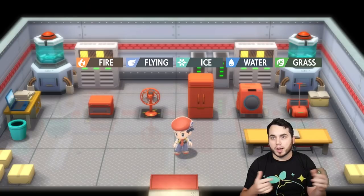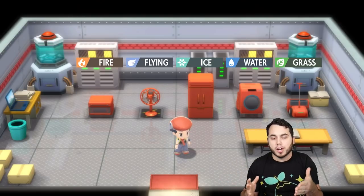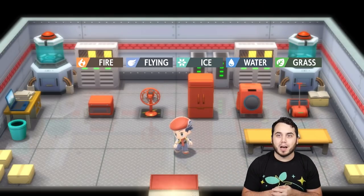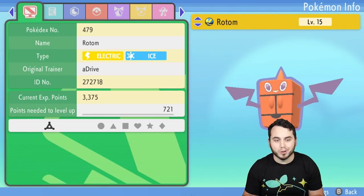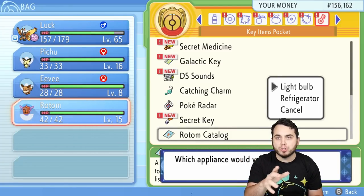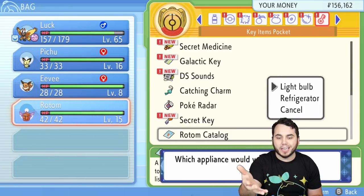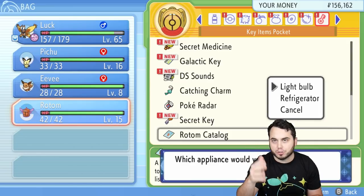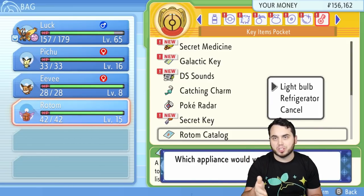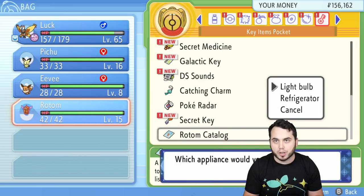You can easily interchange your Rotom here whenever you want. It works for the Rotom you catch in the old chateau and Rotoms that you breed with Ditto. So this is a phenomenal Pokemon and a fun little secret for Pokemon Brilliant Diamond and Shining Pearl. Once you change Rotom's form once, you can change it into every single form — it drops the Rotom catalog, and then you can easily interchange it on the go. You don't have to come back to the room. My recommendation is the first time you come here, just turn them into all the different forms, get them in your catalog, and then from there you should be good to go.